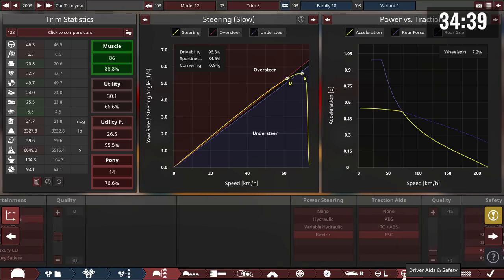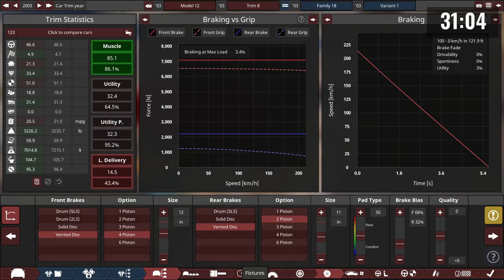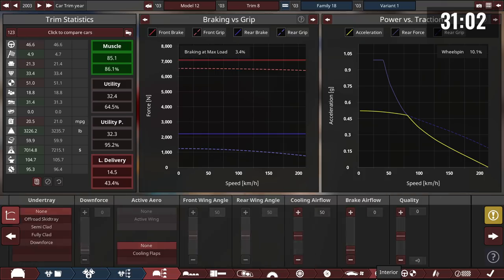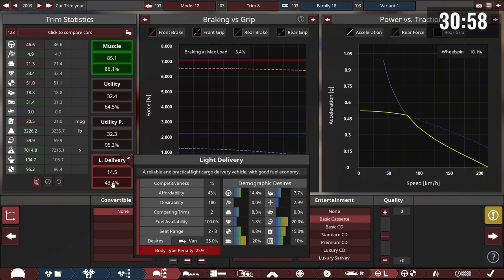Someone mentions they lost safety rating. Another admits to setting minus 15 body quality to save several thousand dollars, since they don't need it for the spec requirements. Someone else says they did the same.